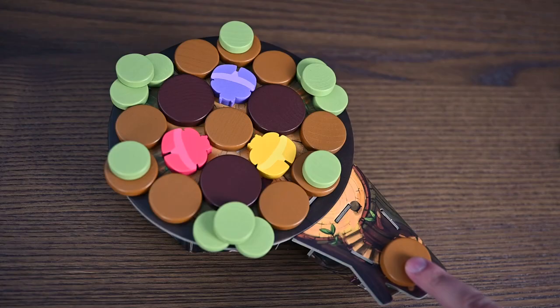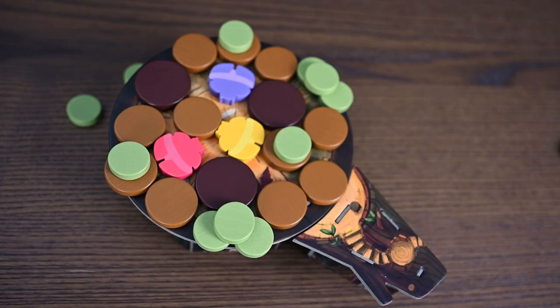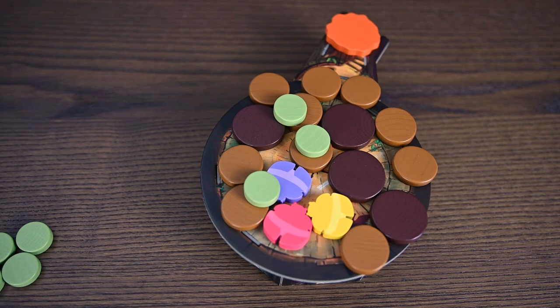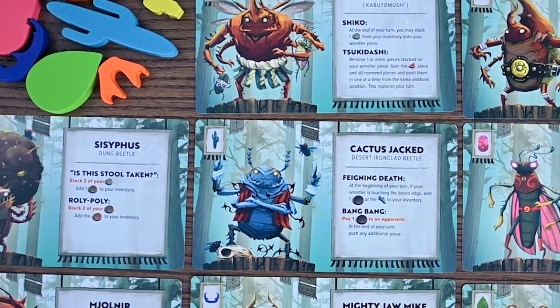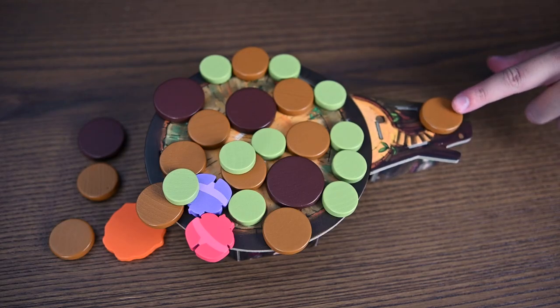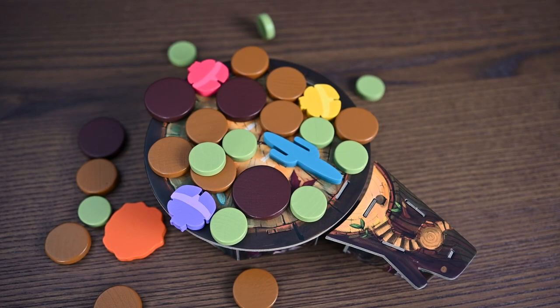You'll take turns pushing discs onto the sumo ring in hopes of pushing other opponents off. On your turn, you'll push one piece from your inventory in a straight line onto the board. Any standard discs that fall out of the ring are added to your inventory; however, signature pieces are returned to the supply. Before or after you push, you may perform some or all of your wrestler's signature moves — each may be used at most once per turn. You'll be eliminated if your player piece falls off or if you have no more pieces to push on your turn. Last sumo wrestler standing wins.